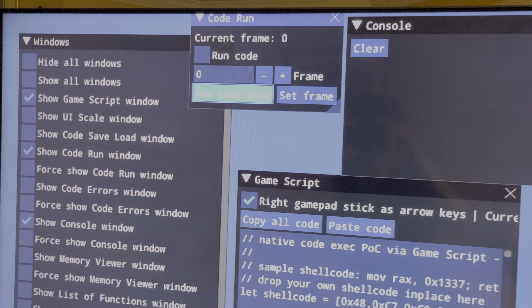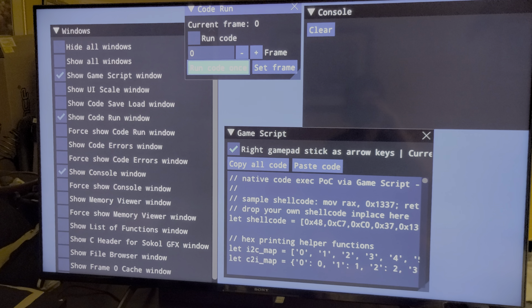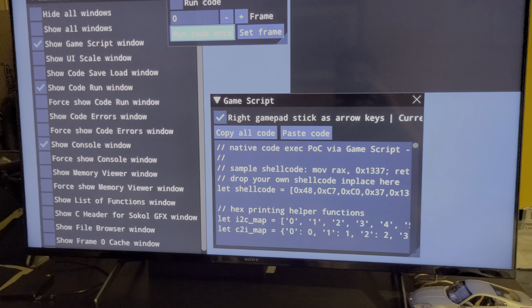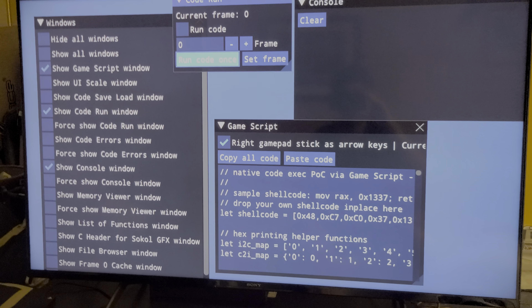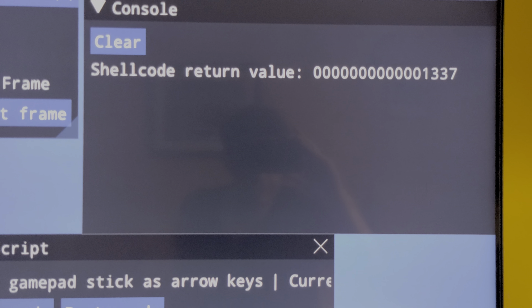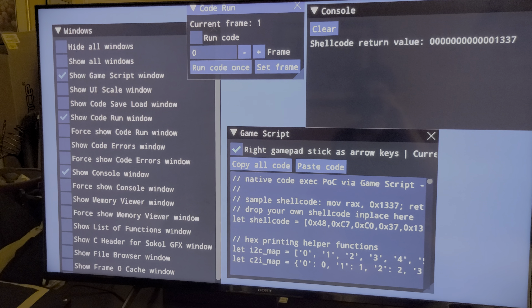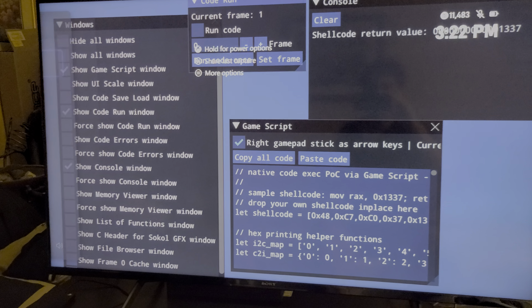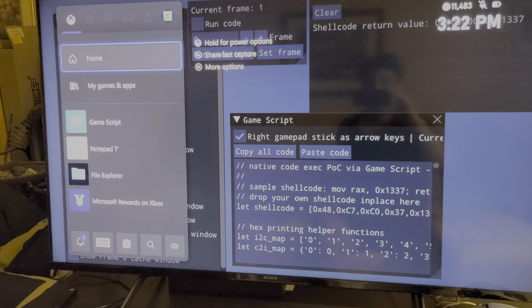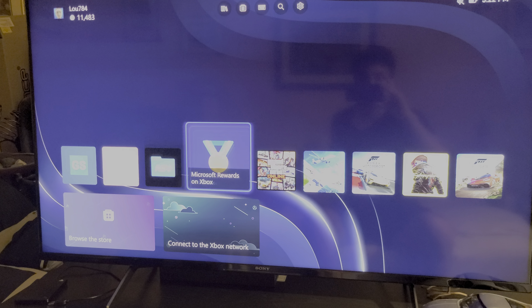Then you'd open several other windows, which I'm not going to go through all of because it takes a while to open them in order — it's really hard to do one-handed. Anyway, once you get everything pasted, go to the 'Run Code' option and click it. The console is going to appear to be doing something, and then you'll end up seeing a code come up which is '1337', and that means this console is on the firmware that allows you to run the modified code.